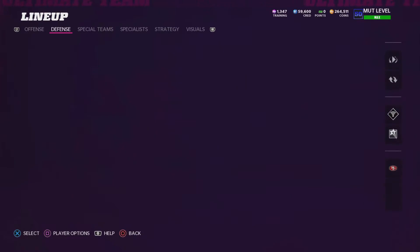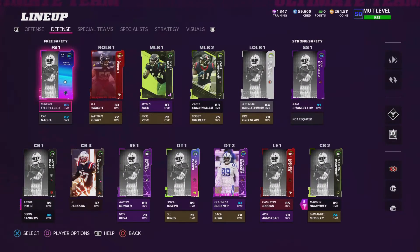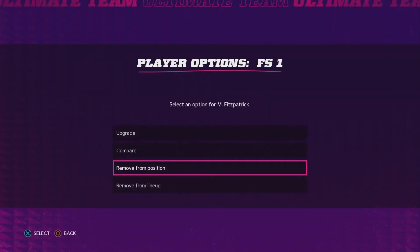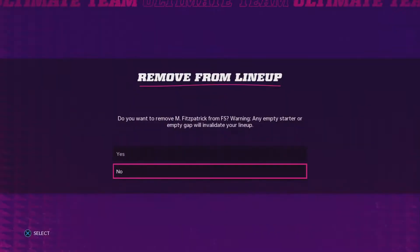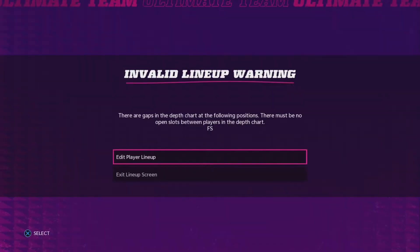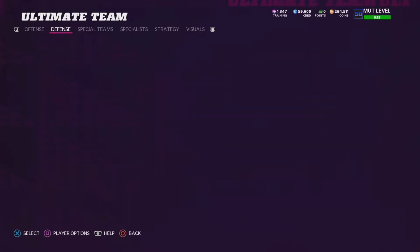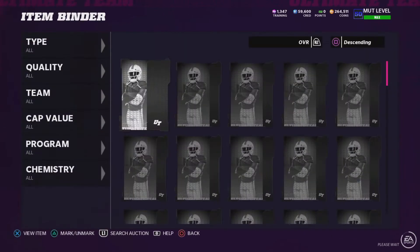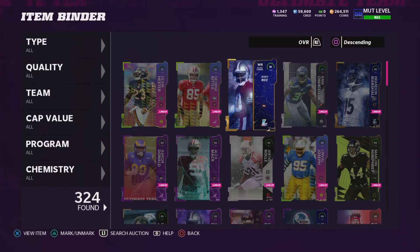So we're going to have a 92-overall Jerry Rice already right now. I'm going to get rid of Minka Fitzpatrick because I am going to end up getting Sean Taylor. So I'm going to go ahead and remove him from the lineup. This guy is really good, by the way. He's probably going to be fairly cheap too. So if you're looking to get a cheap free safety — worth about $100,000 coins — I think Minka's your guy.